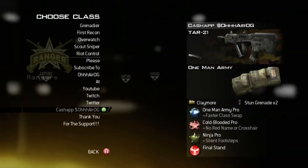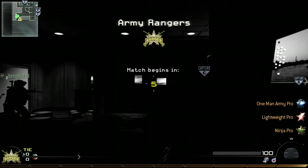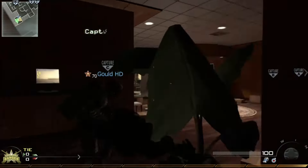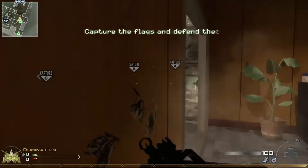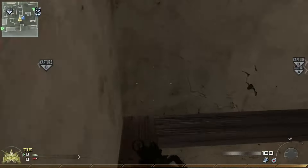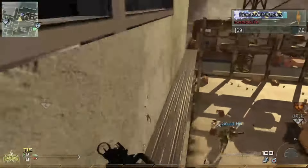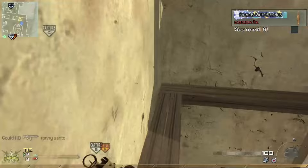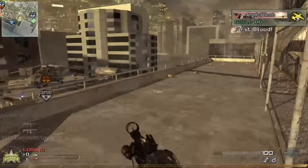What is going on guys, it's Air here bringing you a Call of Duty Modern Warfare 2 nuke on Highrise. In this video the game is kind of all over the place. We get claymore kills, some noob tube kills, we get intervention kills, hair kills, chopper gunner kills — obviously a whole nine yards.